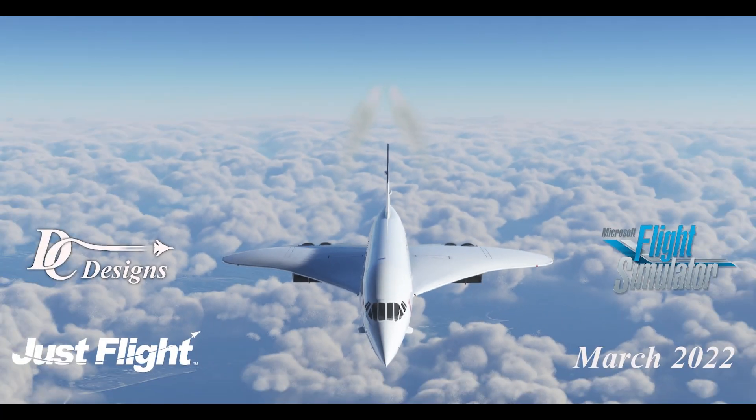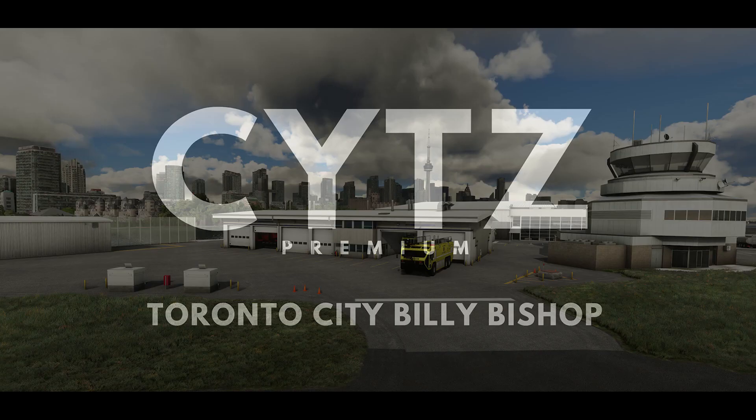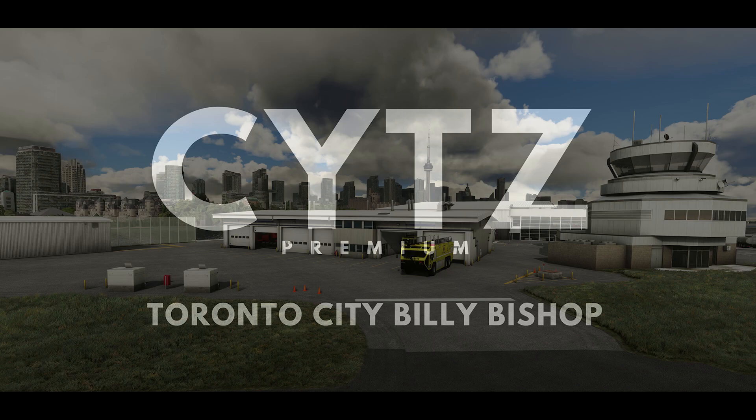After releasing pricing for the Concorde, DC Designs teased a release date in March but with no specific date. FCM Studios announced their top-secret project is Toronto City Billy Bishop Airport. This rendition will be ultra-detailed and part of their new premium line of airports, releasing within the next two weeks. Over half the buildings will have detailed interiors modeled, and the DLC will include landmarks beyond the airport, including downtown Toronto.